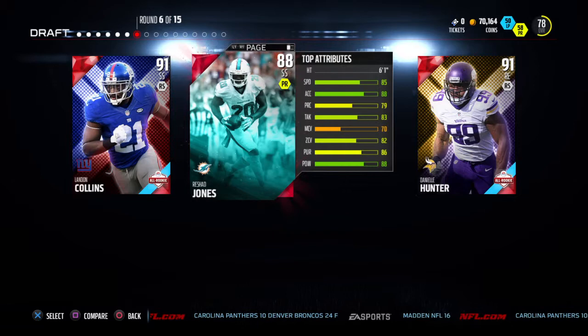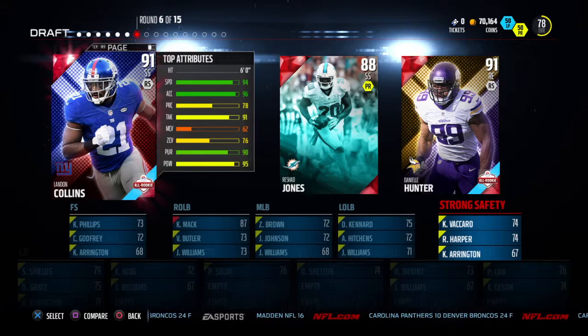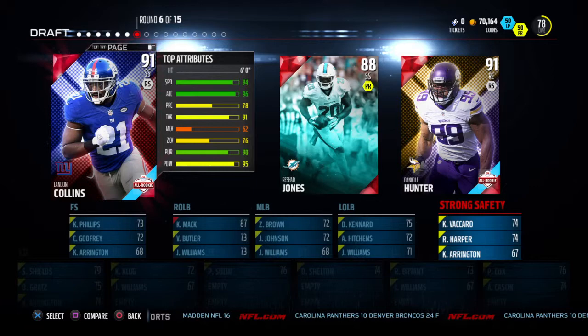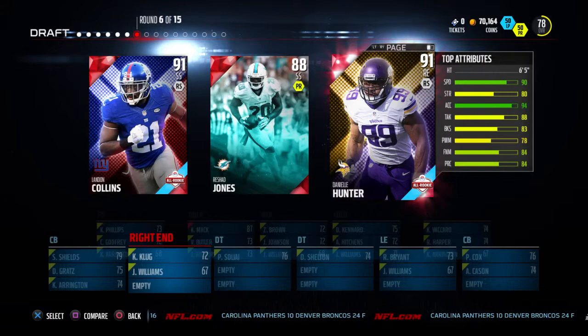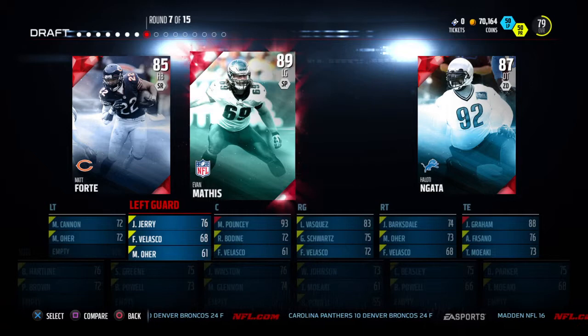Round 6 — very nice round. We've got a right end, a strong safety, and another strong safety. The obvious choice is to go for the 91 strong safety. As much as I'd like to go for the line, I feel like Daniel Hunter is not quite the right pick. We're going to go for Collins.